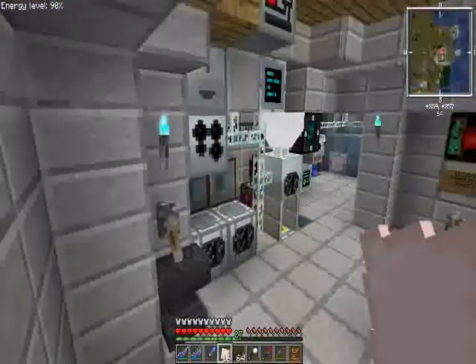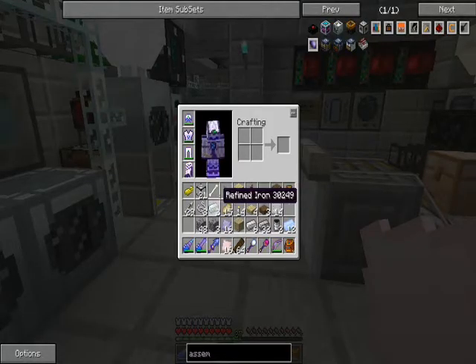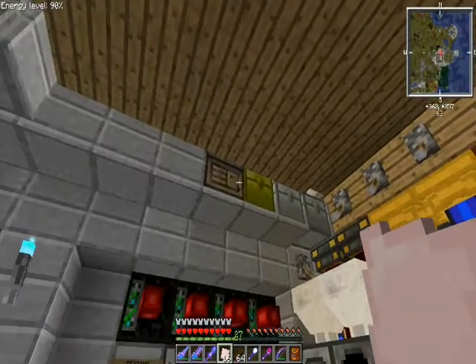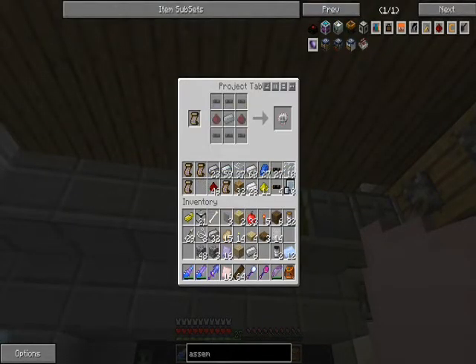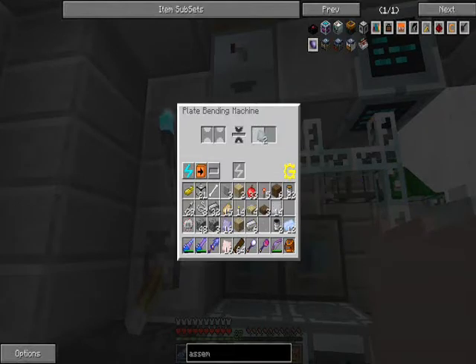Alright, what do I even need? Refined iron in the plate assembler please. One electronic circuit - I've gotta redo this. This is a lot more tedious than I expected. But what do you expect when it's Greg Tech? I'll put this here - don't do things without my concern, please.